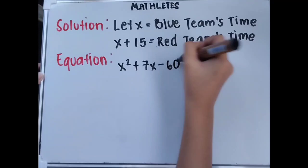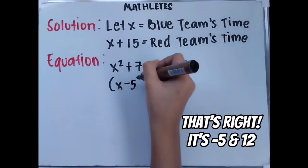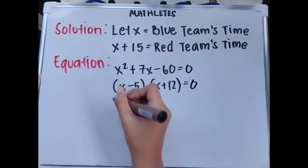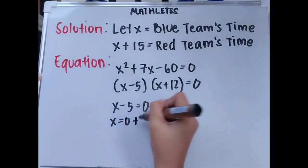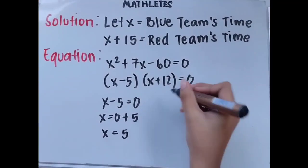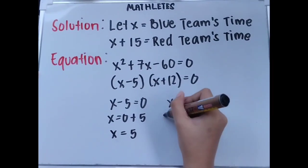Let's now solve for its roots. Did you already get the two numbers? That's right — it's negative 5 and positive 12. Let's now have our equation: x minus 5 times x plus 12 equals 0. So x minus 5 equals 0, meaning x equals 0 plus 5, and the final answer here is x equals positive 5.